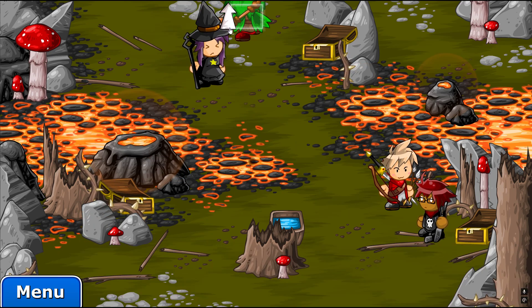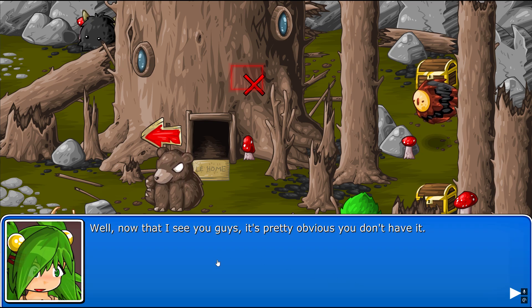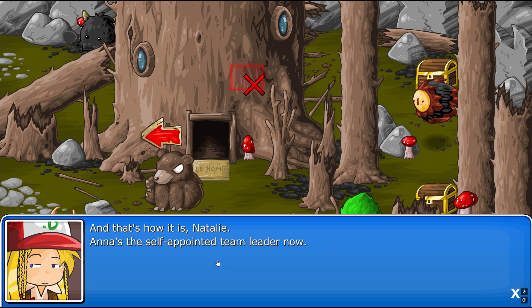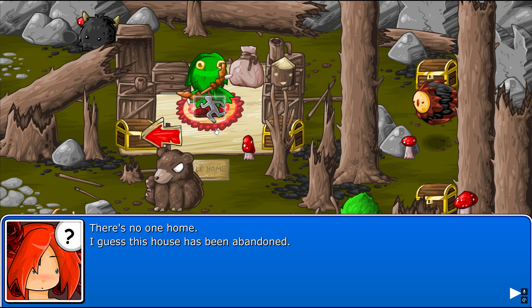This game is awesome, guys. It's awesome. So someone stole a magical jewel from Greenwood? I didn't see anything like that. It must have been someone else. Well, now I see you guys. It's pretty obvious you don't have it, but I'm still mad that you pillaged my village. And for that, you're going to repay me by helping me find the jewel. And that's how it is, Natalie. Anna's the self-appointed team leader now.